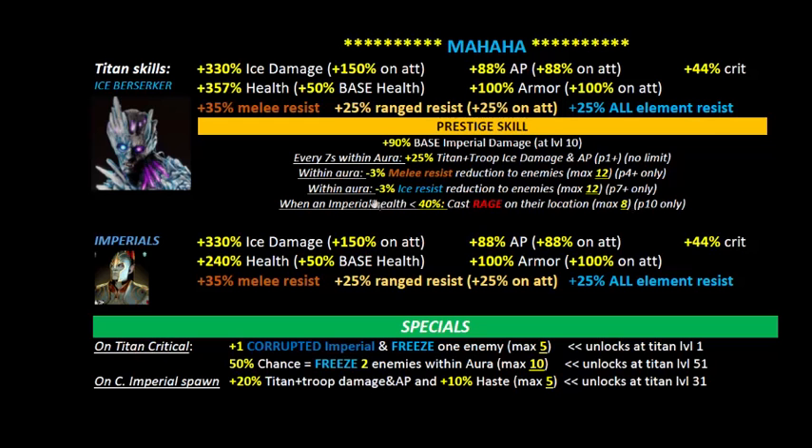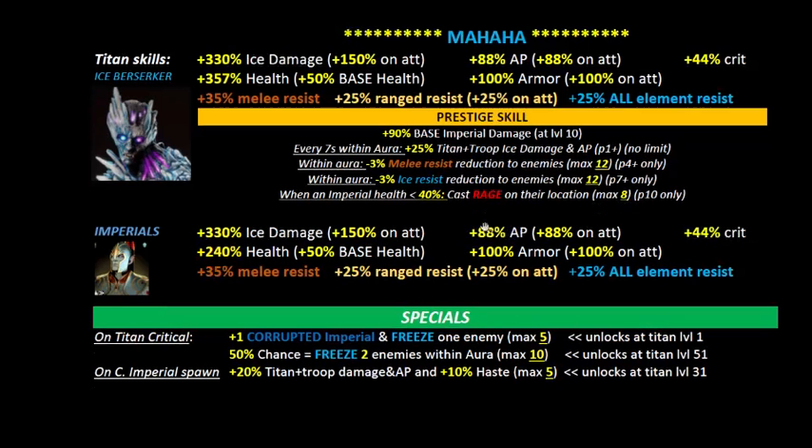At prestige level 10, the special effect is that whenever one of your imperial's health falls below 40%, you get a rage on their location. If your imperials are all huddled up, all of them will get raged. That can happen eight times — a pretty good effect overall.